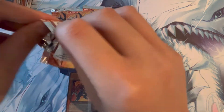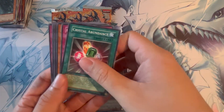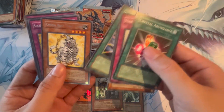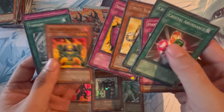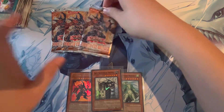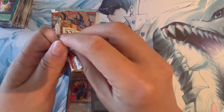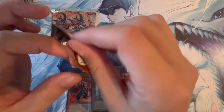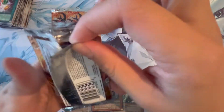We got four packs left — hopefully we pull a really nice ulti from one of these four. Crystal Abundance, Hard Selling Goblin, Emerald Tortoise, Crystal Beacon, and Topaz Tiger as a rare. At least we're getting a bit closer to getting all seven Crystal Beasts. I think we've seen every Crystal Beast except Sapphire Pegasus, and Sapphire Pegasus is of course the ultra rare or ultimate rare in this set — so it's probably going to be a bit harder to pull than all the other Crystal Beasts.